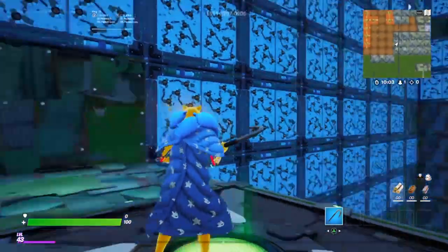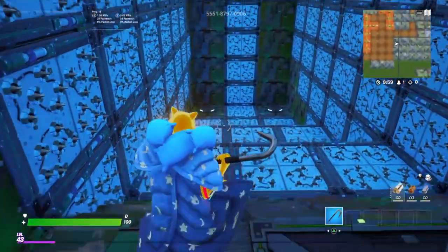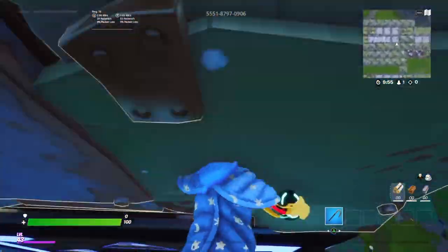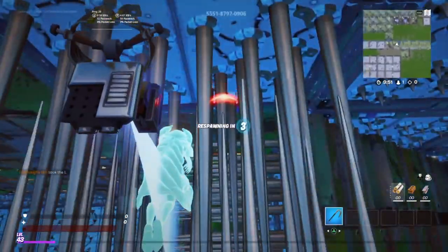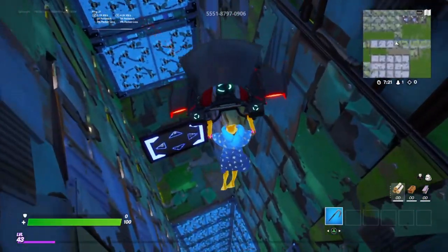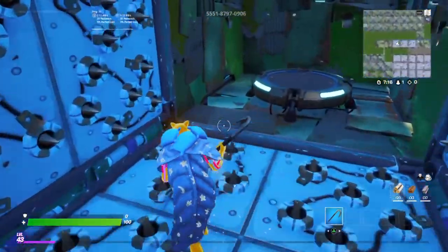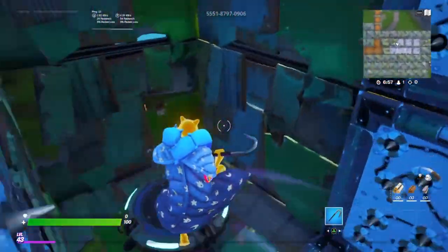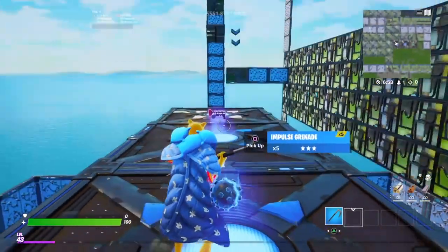Okay, so this is level 10 — it's basically launch pads and a lot of momentum. You can cheese this level in about 18 different ways, so as long as you beat it, it's okay. I'm going to cheese my own map — I'm the creator, I'm allowed. So I'm just going to land back here, hit this bouncer, hit the bouncer again, please land on the launch pad, look towards the middle, and we should make it. Let's go!